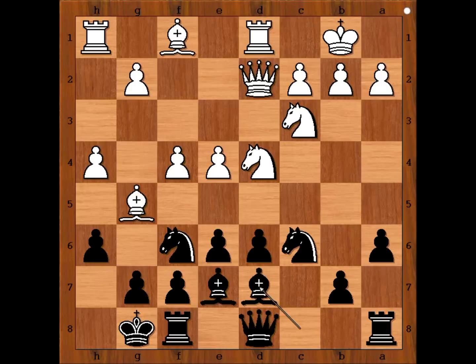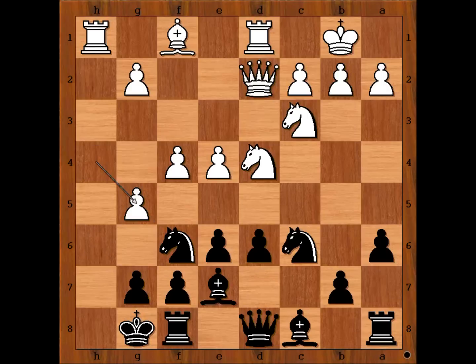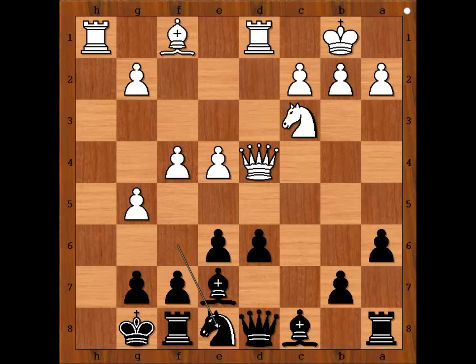Kasparov didn't fall for it. He played bishop to d7. What was the trap? If h takes on g5, h takes on g5, knight takes on d4, queen takes on d4, and now saving the knight — queen to d3, then queen to h3 and queen to h8, checkmate.